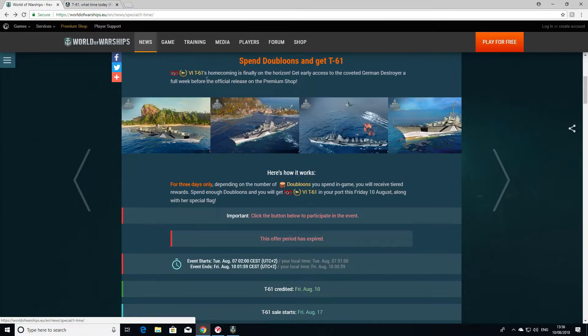The idea is the T61, which has been flaunted in game for 9 months, it's been around in one version or another. It's been given to super testers and community contributors and they've looked at it. This has been going on for about 9 months, so finally they go to release it.